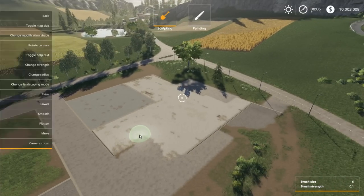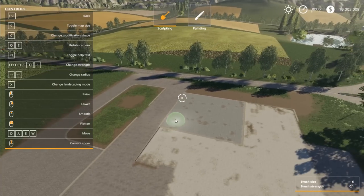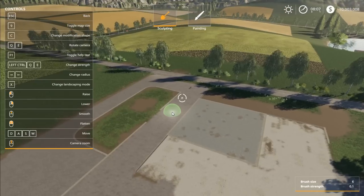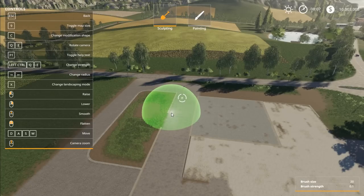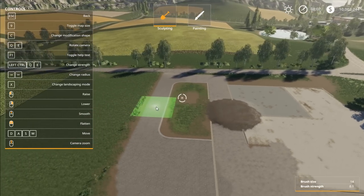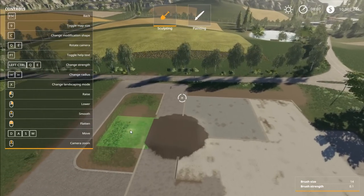If you see a circle, it means you can landscape. I'll turn on the help menu since there are so many different features. For movement, use WASD on PC. Hit Q to rotate one way, E to rotate the other. The right arrow key brings up the size of our landscaping circle and the left arrow key brings it down. If you want to work in a square form, you can switch to the square tool, though you can't rotate the square. Hitting X changes the landscaping mode between painting and actual terrain modification. Pressing C switches between the circle and square shape.